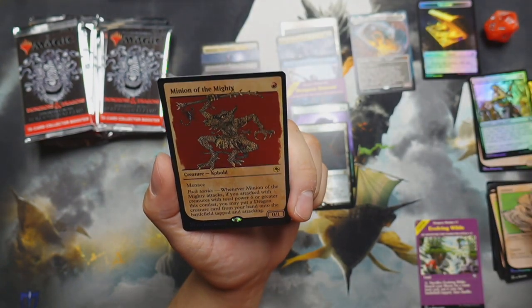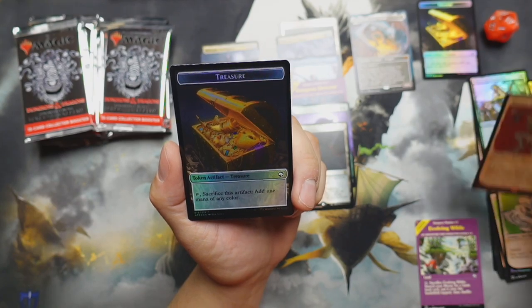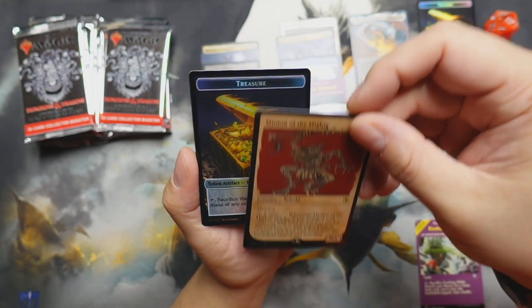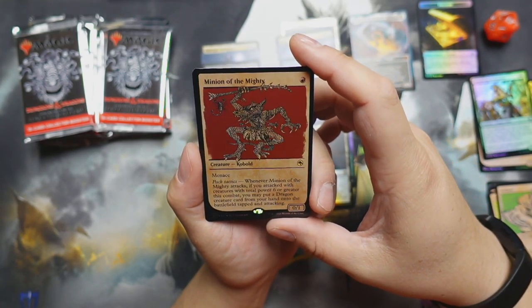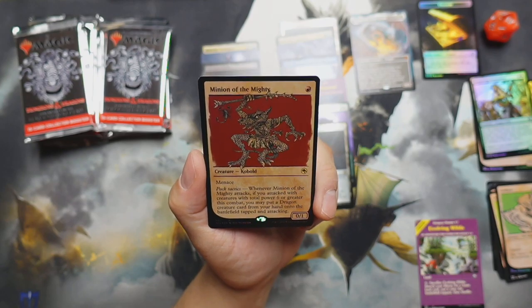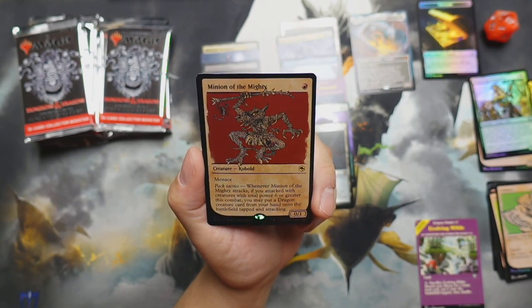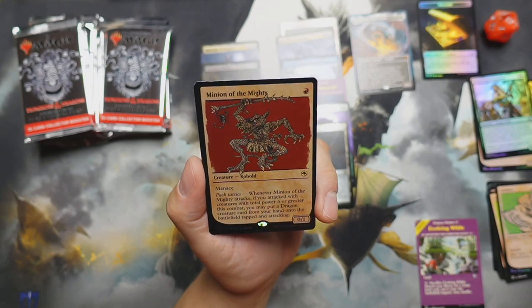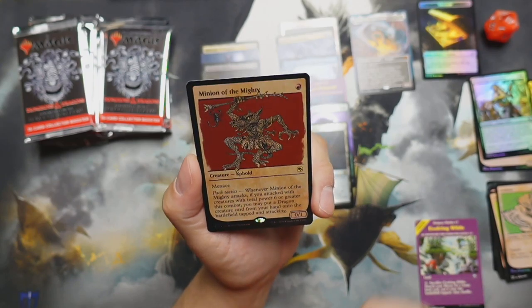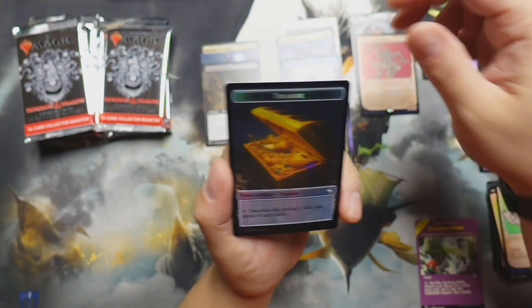Minion of the Mighty — that's a kobold! Kobold with menace, one-one red. Pack tactics: whenever Minion of the Mighty attacks, if you attack with creatures with a total power of six or greater this combat, you may put a dragon creature card from your hand onto the battlefield tapped and attacking. Whoa, that's rough! It's a kobold — and a treasure.